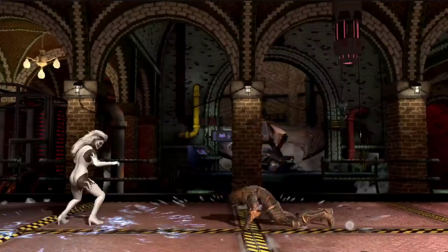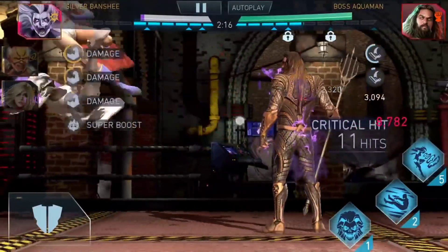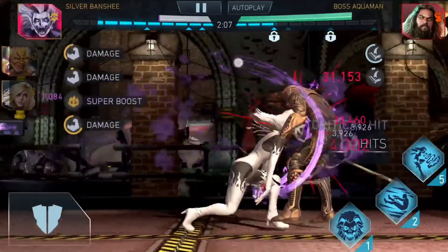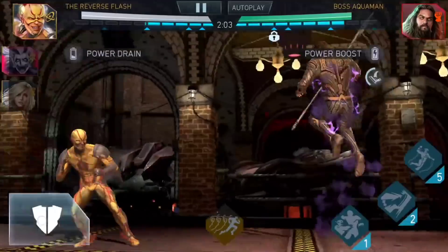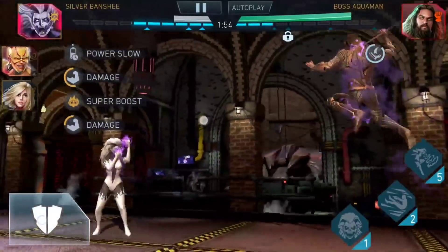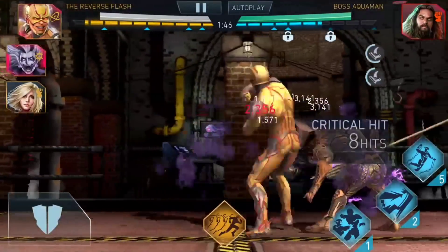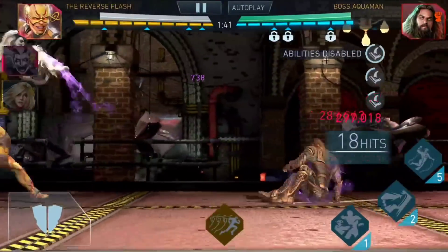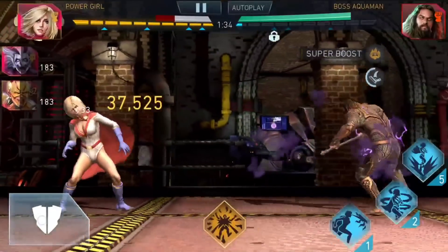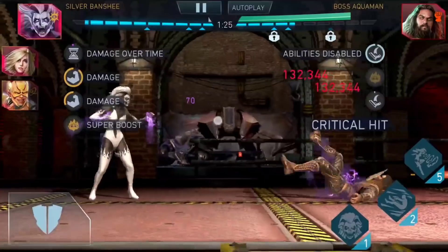In theory you could tag in straight into a special one, back off, and use another special one. But that's not ideal since Aquaman's special two has a long range. Using a special one then backing off to use another — while possible within the window of one tag and upon four tap stacks — is too risky to be worth doing. The other strategy is to keep Silver Banshee in without tagging her out, but that requires high-level or multiple Rise of Krypton artifacts. I've tried it with two level four Rise of Krypton artifacts, but found the All Blades approach more optimal.